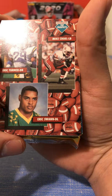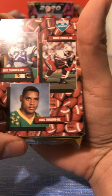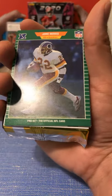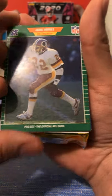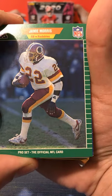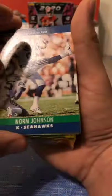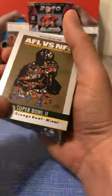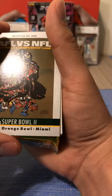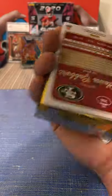We have a little defensive top prospects card. Jimmy Morris, Redskins running back. We got another kicker - Norm Johnson, Seattle. A Super Bowl card - Super Bowl 2 in Miami at the Orange Bowl, Packers and Raiders. Packers won that. Good cards.